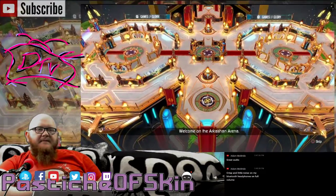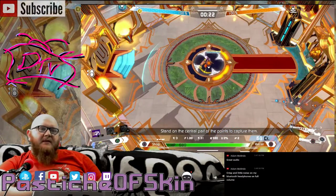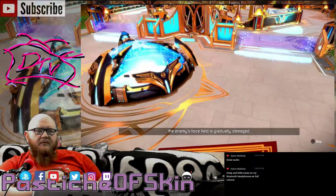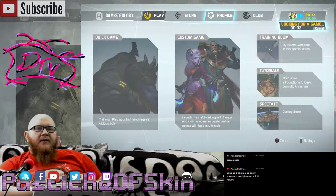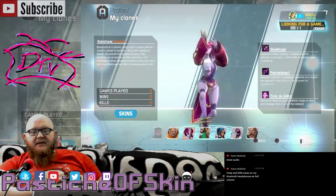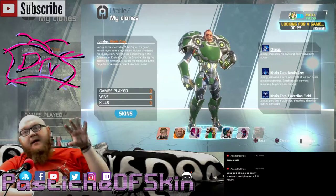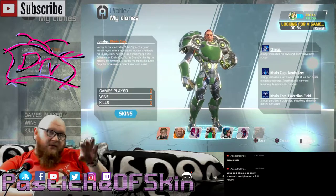Welcome to the Arkashan Arena — there are three victory points. This already is what it is: you hold points and keep capture. At regular intervals, doors will close around the points and their ownership will reset to neutral, and they can then be recaptured. When your team holds a victory point, the enemy's force field is gradually damaged. Once it's completely destroyed, your team will be able to invade the enemy's base. That works for me. It feels like I kind of know this game style — not unlike Paladins, Smite, or something like that.